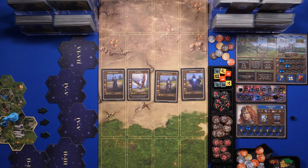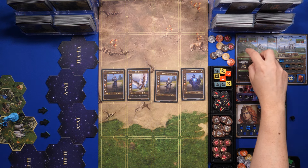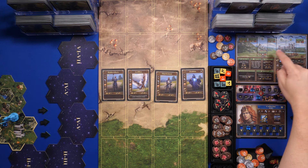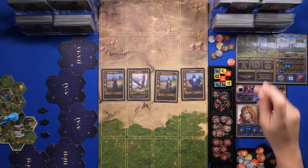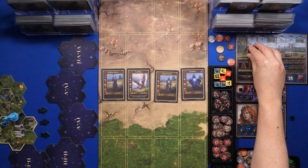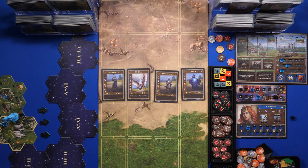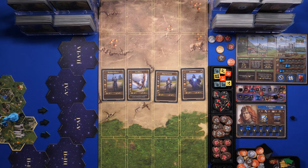Before moving on, I want to flip my building token and build the city hall. I'll spend ten and four building materials to build it. There we go — the city hall is built, and every resource round we'll get a couple bonuses from it. I don't have any further actions or town actions planned, so we move on to round two.